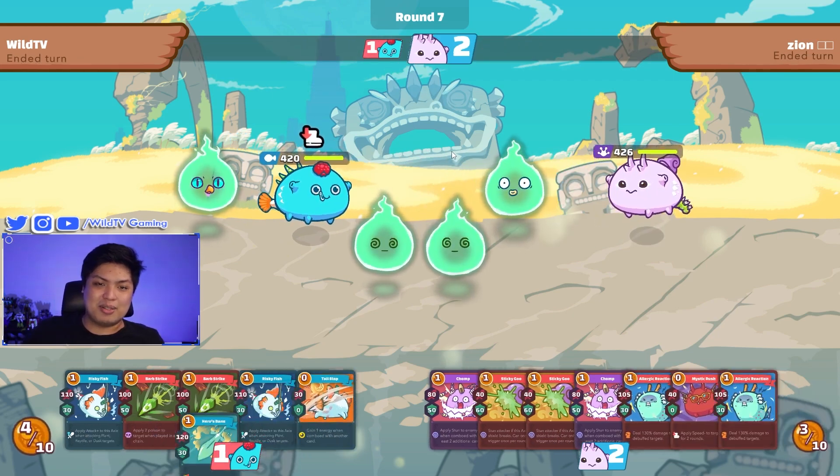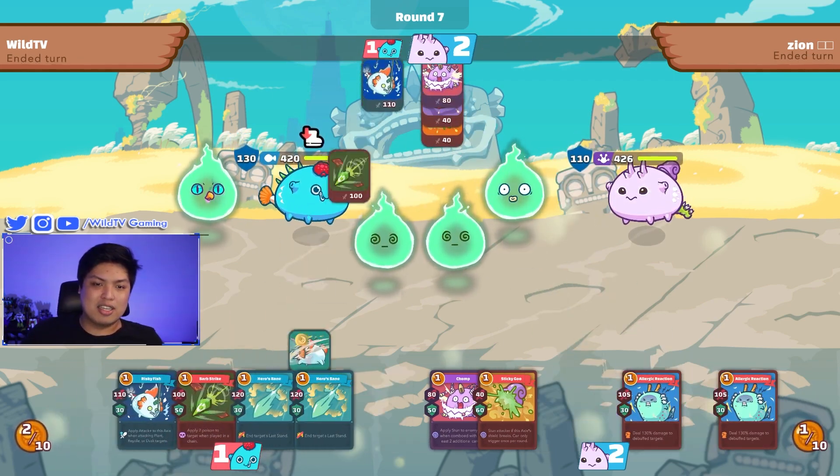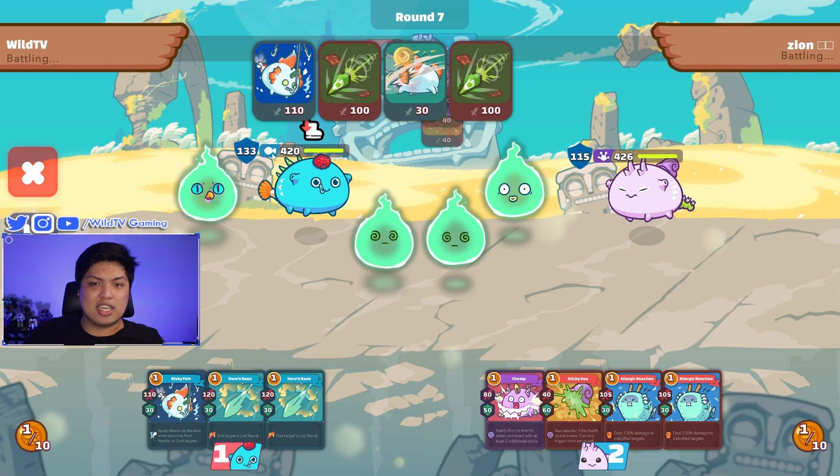The crit was unnecessary, but it's fine. He uses mystic crush — check this out: we know he's gonna put up at least 145 or 115 armor, so we use risky fish — that's 110 damage with plus attack. This is gonna be 145 and we will be stunned via sticky goo, so we use the zero-cost card to play around the stun.